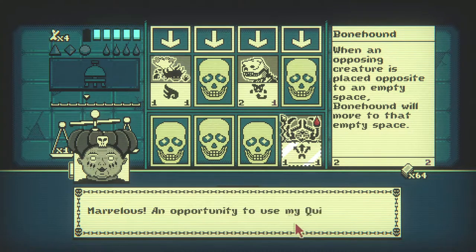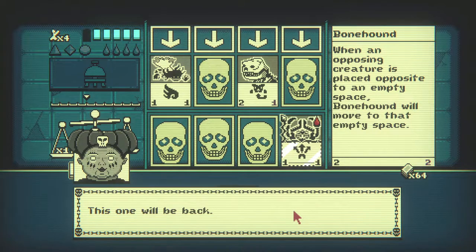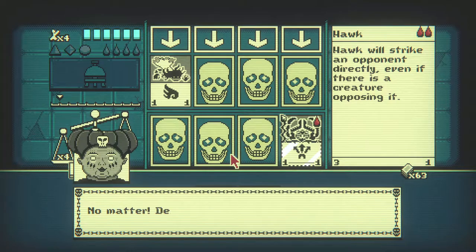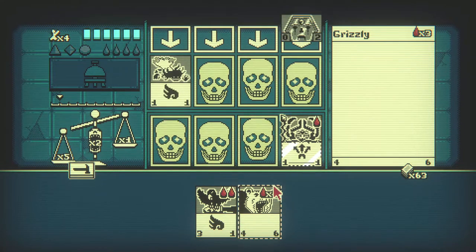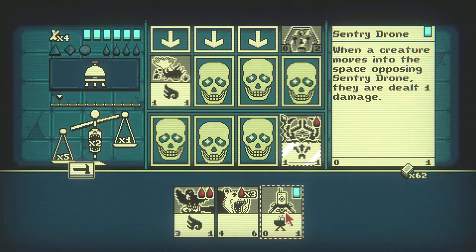'Marvelous — an opportunity to use my quill.' What do you mean? 'This one will be back.' That's right, she just said cards don't truly die. Damn, I can't put either of these down. It's only gonna deal one damage — I'm gonna do one damage. 'No matter death' — okay cool, so she's writing them back in. Hopefully they don't come back with the ability of mantis guy because that'd be shitty. I definitely need to deal some damage though.